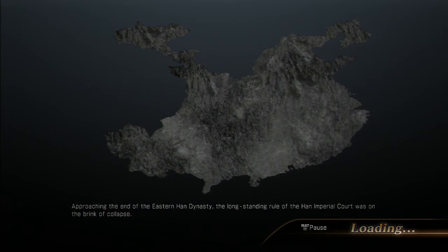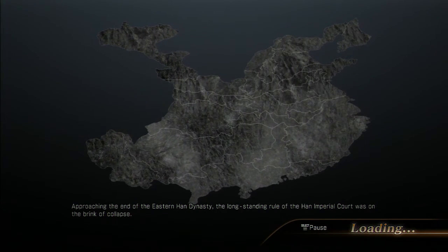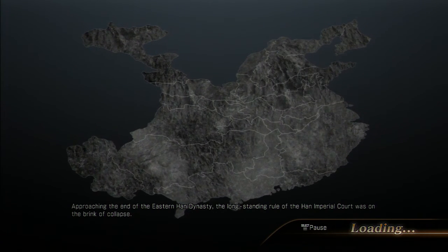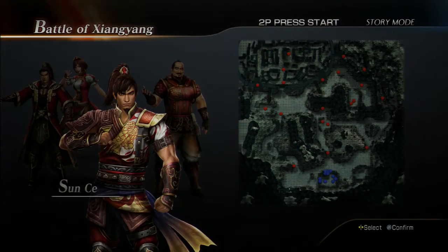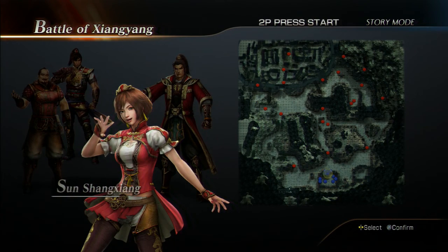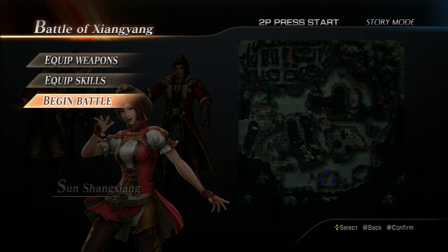Put on beginner. As for selecting characters, you can use anyone you like. I'm going to use someone I don't have a gameplay video up for. I'll be playing as Xiangyang because I didn't get to play with her on my playthrough. Her weapons and items are fine because I just did a playthrough on this stage prior to this video, so she's good to go. Let's get straight into the battle.